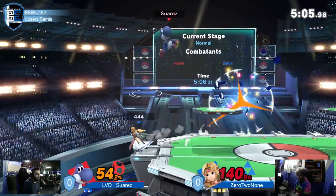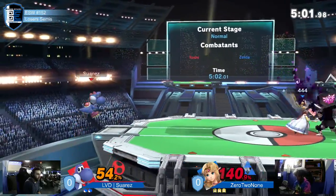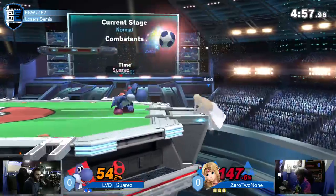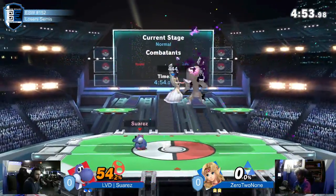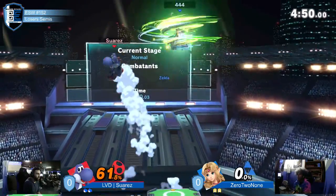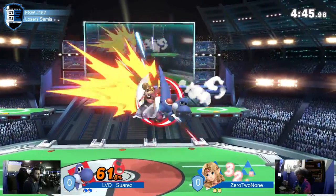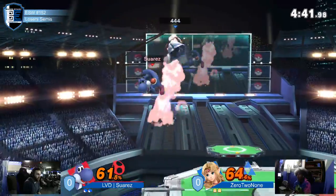0-2-none keeping it back to center, getting sniped out by an egg. Suarez finally finding that first stock off the egg conversion. Good DI out of the Uppie, keeping him out of harm's reach. Good tech from 0-2-none, getting him out of that situation and avoiding any more damage.